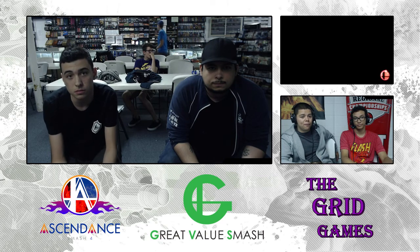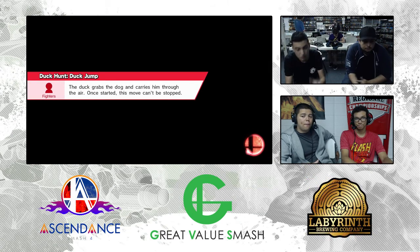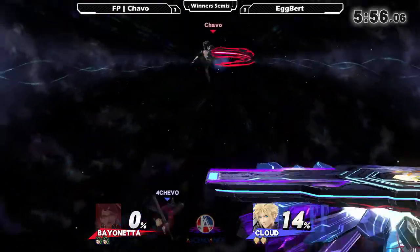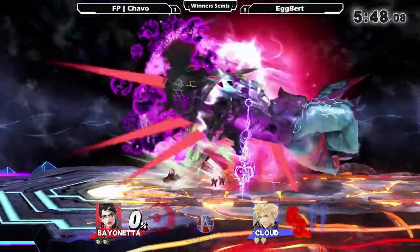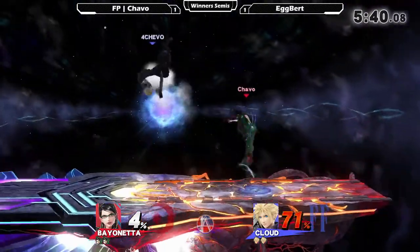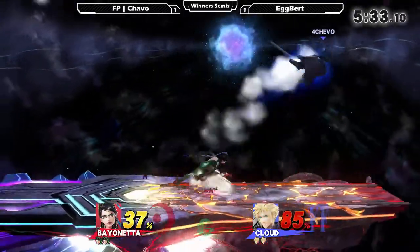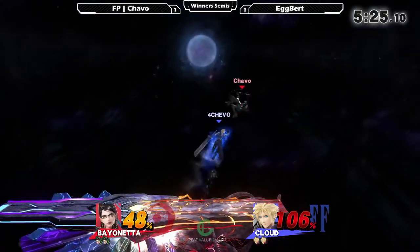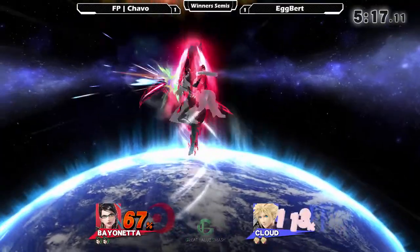If Egbert can manage to grab onto what he did in that first game, we have a very solid game three coming up. Opting to go to FD — I'd agree with that because you don't want to give her platforms, but you still want a big space so you don't die off the top early. It's a double-edged sword for both characters in this matchup — you want to cover their landings. Chava starting to play just out of Egbert's range, and noticing that Egbert's been a lot more aggressive on his landings.